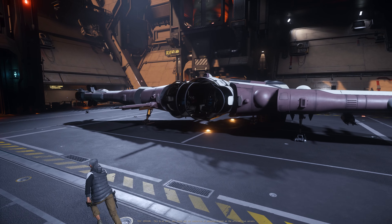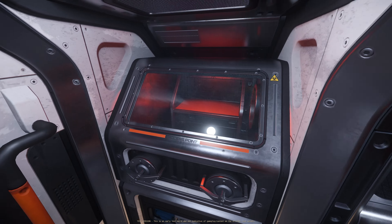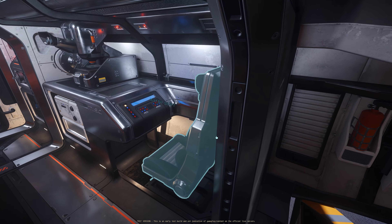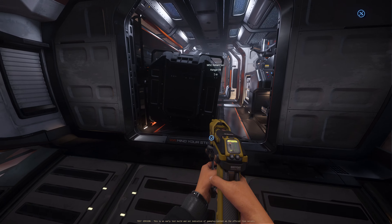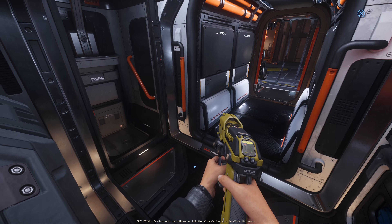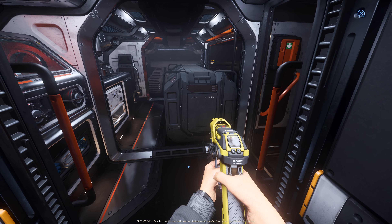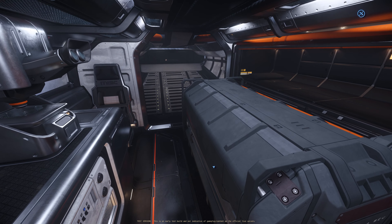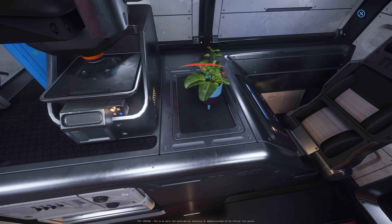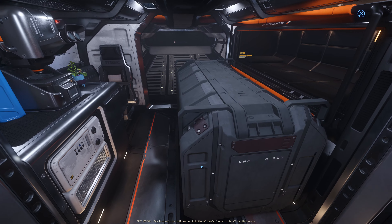The next ship is the Reliant Syn. This is the science version of the MISC Reliant series — a science station for the ship. You can see the samples, microscope, and computer setup. There's not much cargo space, but we can barely walk through here with a jump. We can close the door and fit a 2 SCU box. We can even decorate it — place a nice little flower for you to make samples of. So this is a nice little ship with 2 SCU of cargo storage.